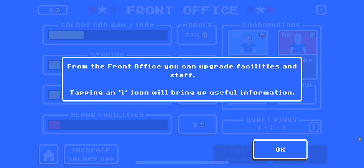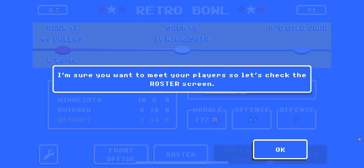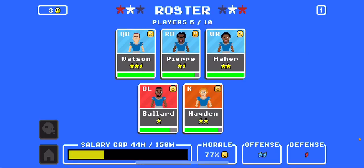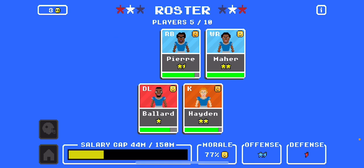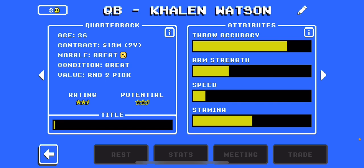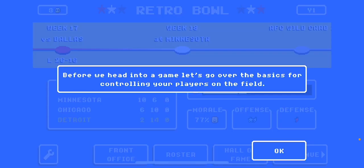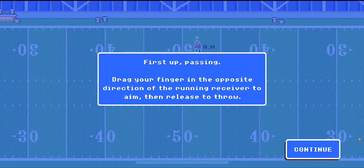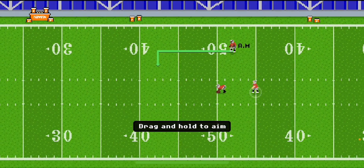Tapping an icon will bring up your player info. These are your key players — you don't need to manage the entire roster. We've got Pierre, Ballard, Hayden, and others. First up: passing — drag and hold to aim.